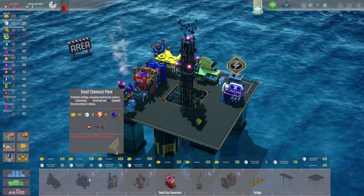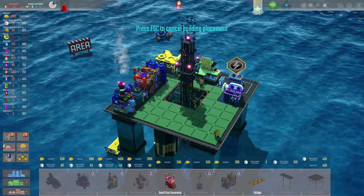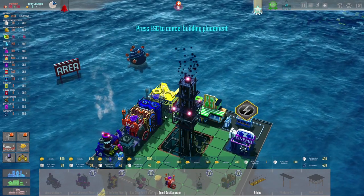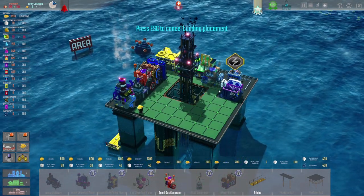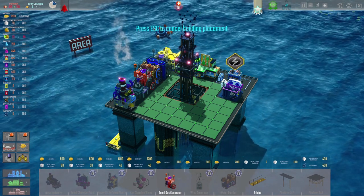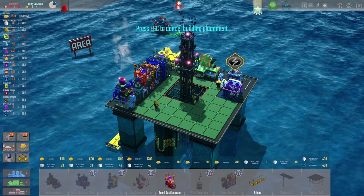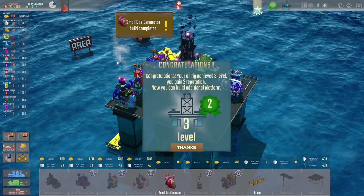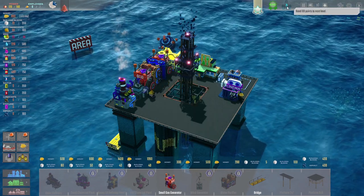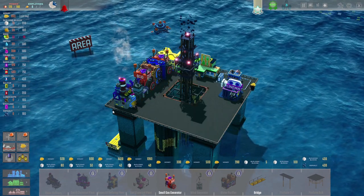However, we have run out of power, which is unfortunate. Small gas generator going in just there. We're already on level three! Splendid, hurrah. How many more points do we need? 60 points to the next level. Is there a clue as to how many points it gives you when you build one of these things? I'm not entirely sure it tells you.